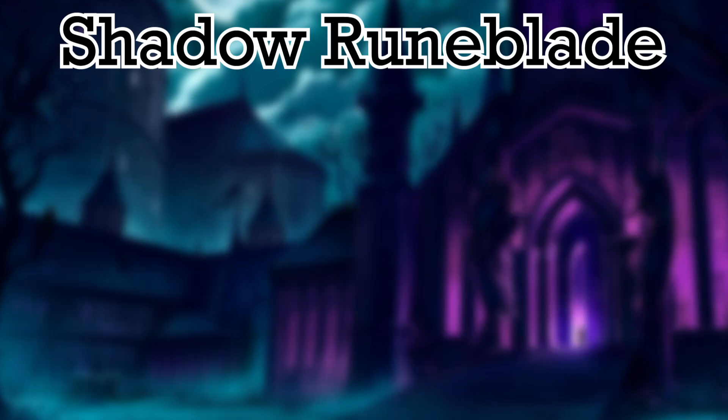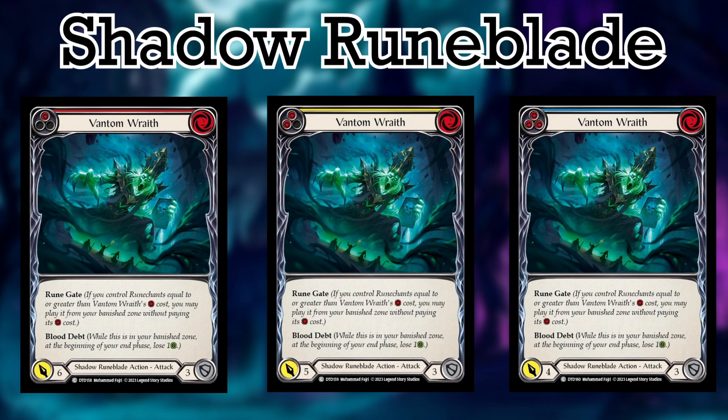In the number 1 spot for Shadow Runeblade commons is Vantam Wraith. Vantam Wraith is a lot like Vantam Banshee, except much like the Tributes in the Shadow Brute category, it costs 1 less and has 1 less power on each color. The reason I put Wraith in the top spot as opposed to Banshee is because 2 Runechants seems a bit more reasonable to make in commoner than 3. That's my reason — you can fight me in the comments about it.